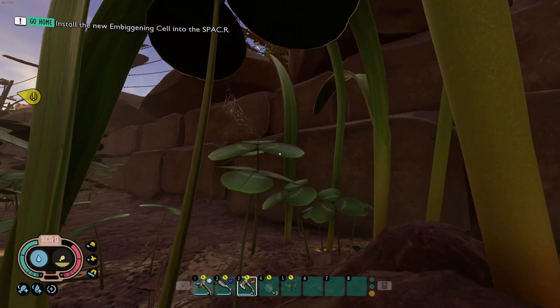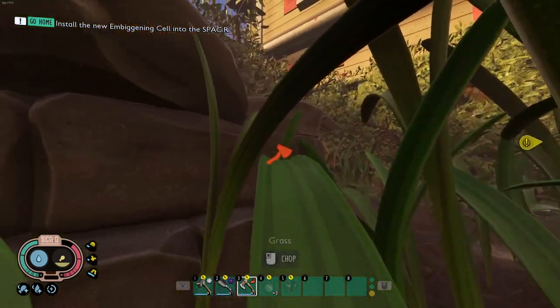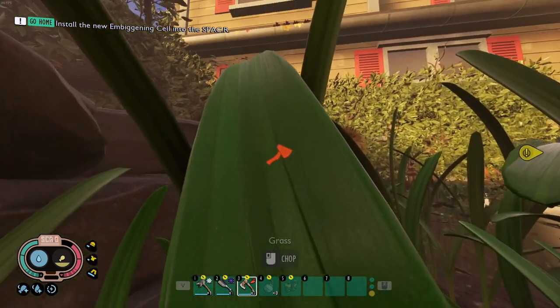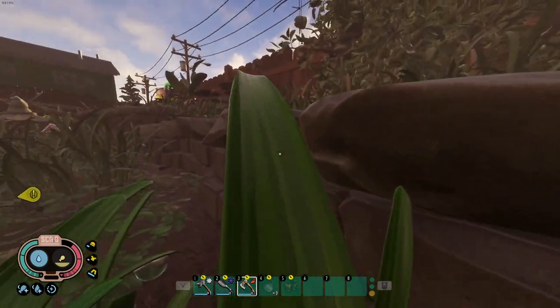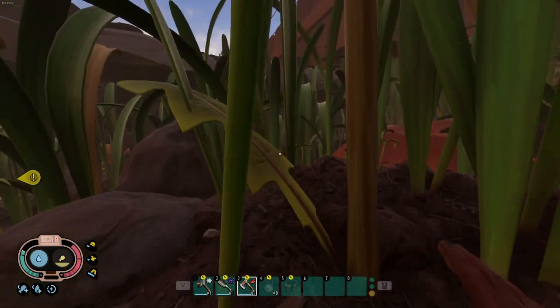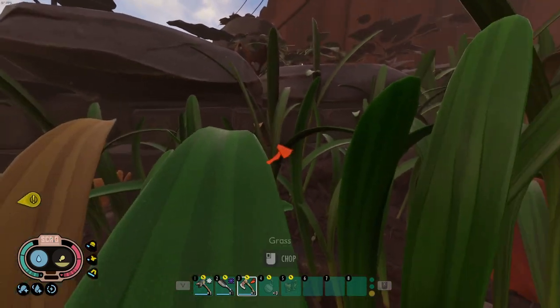If you need to get to the upper yard early game, there's a jump-up trick used in speedruns. Bring a dandelion tuft with you and this will also let you get down to the pinch whacker layer without having to build up to it.